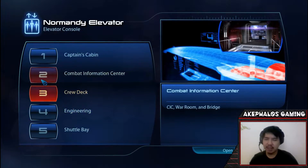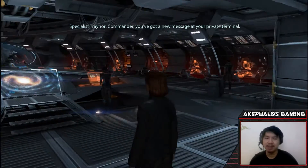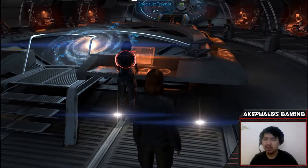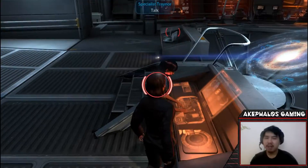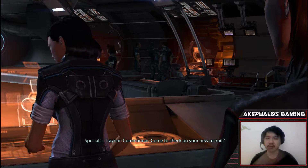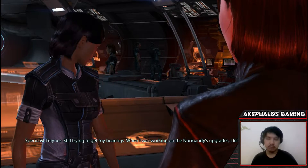With that out of the way I'm going to quickly head down to the CIC. I'm in a bit of a rush today because we have a lot of things to do and I'm not sure if I can fit it all into a single episode. What I want to do is speak to all the squad mates we can at the moment — I'll explain the reason for that later. For now we're going to kick things off by speaking to the specialist trainer.